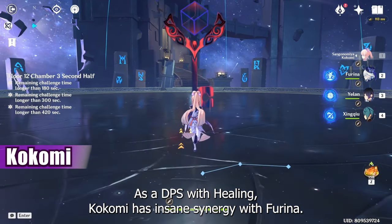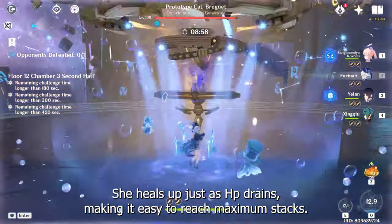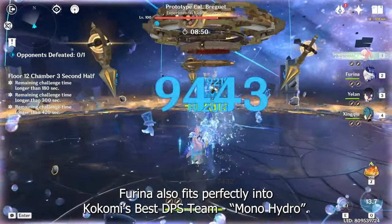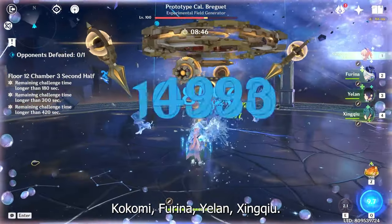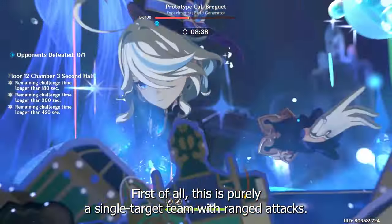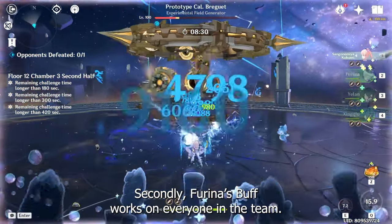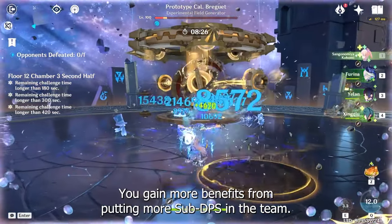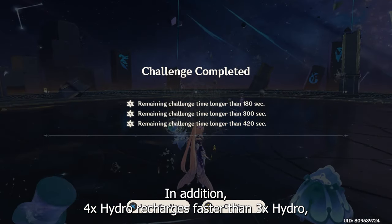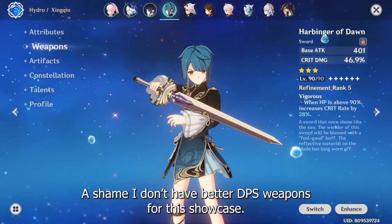As a DPS with healing, Kokomi has insane synergy with Flina. She heals out just as HP drains, making it easy to reach maximum stats. Flina also fits perfectly into Kokomi's best DPS team: Mono Hydro — Kokomi, Flina, Yelan and Xingqiu. You're probably asking why I didn't include Kazuha. First of all, this is a purely single target team with ranged attacks — grouping doesn't help if all our attacks are single target. Secondly, Flina's buff works on everyone in the team, so you gain more benefits from putting more sub DPS in. In addition, 4 Hydro recharges faster than 3 Hydro, allowing everyone to go for a more DPS oriented build.